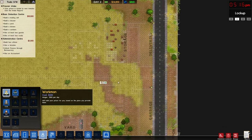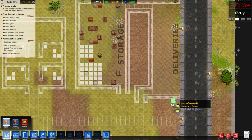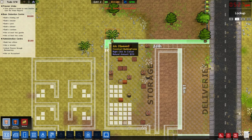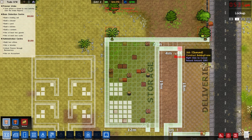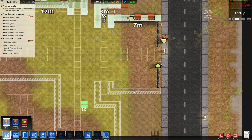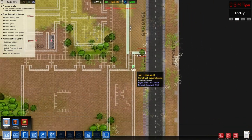I haven't hired any staff yet — all I've done is plan this out. Let's start off with the delivery room and a storage room for supplies to be stored in. I really like putting a wall on the outside so there's a little lip for the path to go into — I think it makes it look kind of nice.